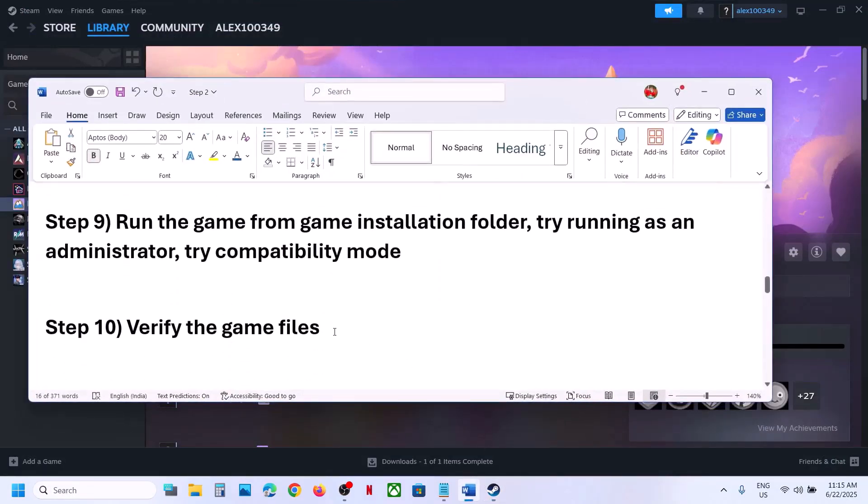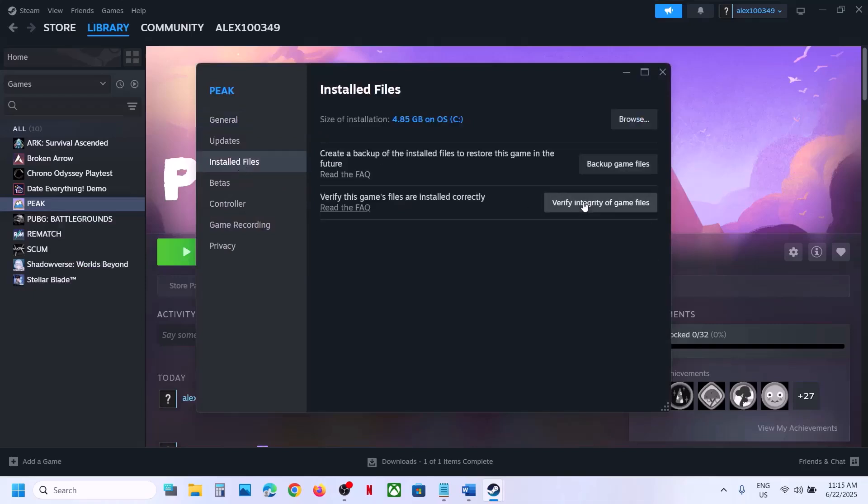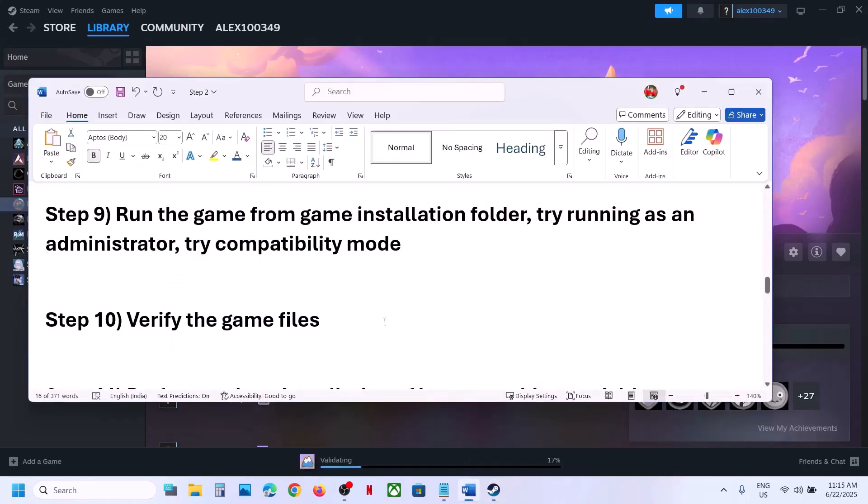Verify the game files. Right-click the game in Steam, select Properties, go to the Installed Files tab, and click Verify Integrity of Game Files. Once verification is 100% complete, launch the game and check.